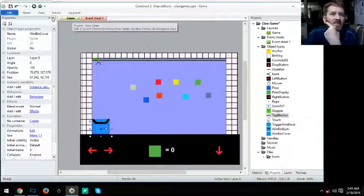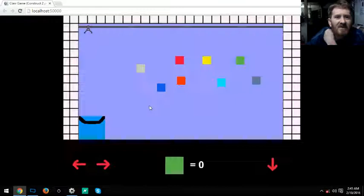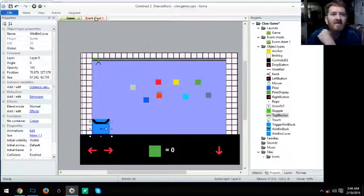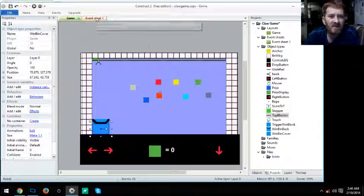Let's play one more time and then get into the nitty-gritty of how all the mechanics work. As you can see, it's back where it's supposed to be — we go over, pick it up, and watch as it goes over the win bin — it falls between the two pieces. That's what it's supposed to do.